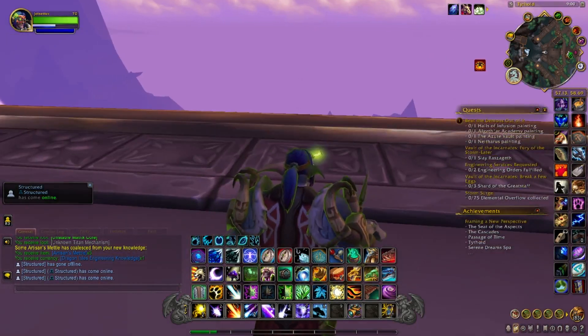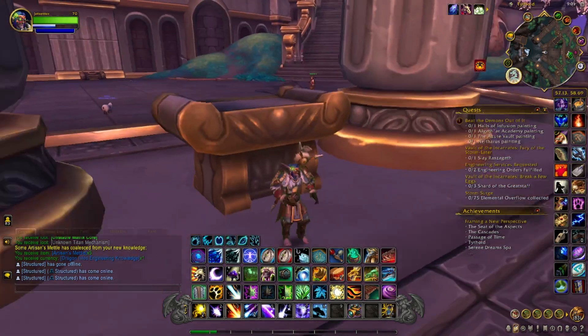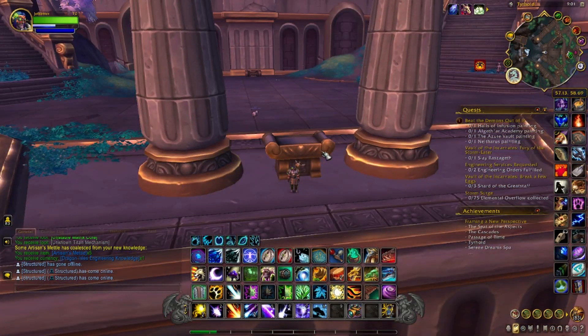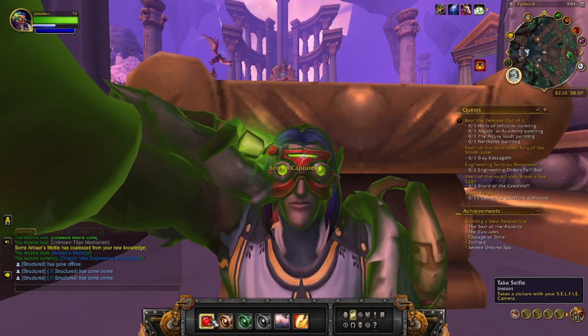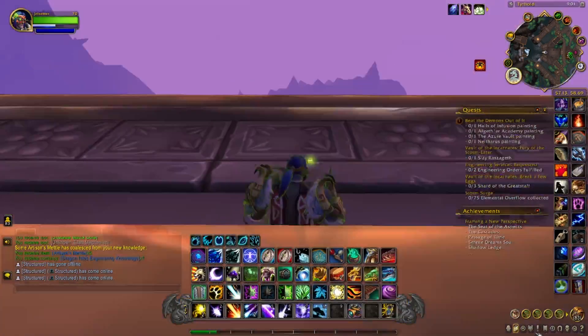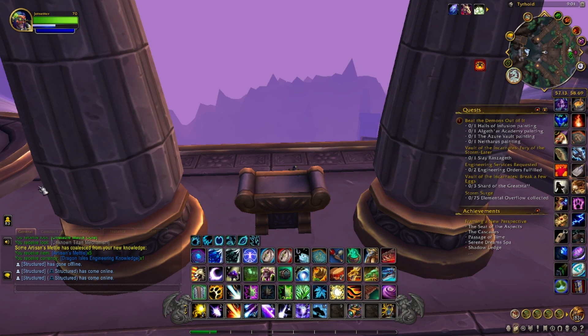The next location is in Tearhold, right around here, in front of what I'd call a titan construct — I'm not sure what to call it. We look for that purple beam, there it is, take our photo, check we got credit, and we did. Let's get the next one.